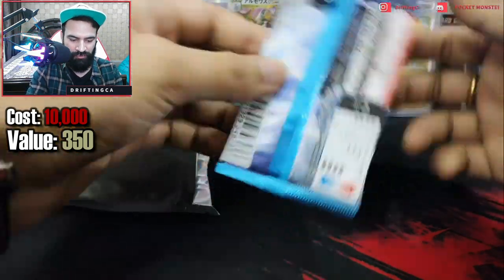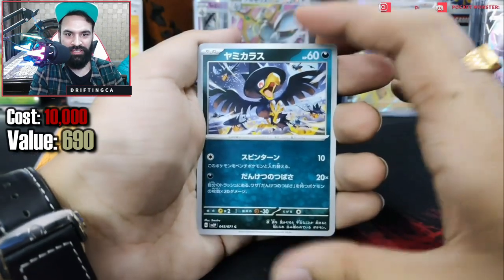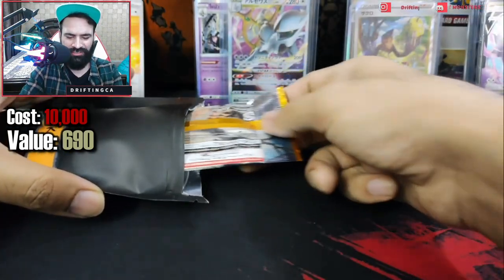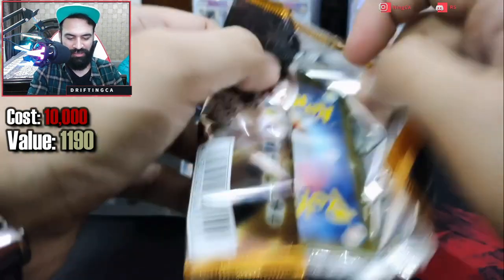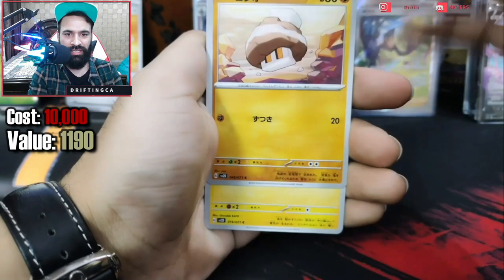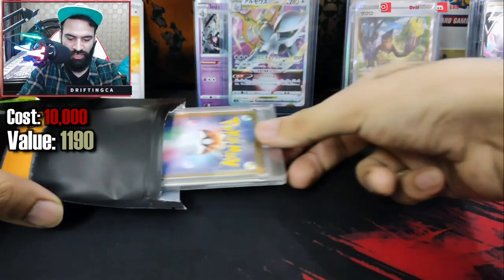Let's reveal the next pack — we got Snow Hazard! Snow Hazard, not Snow Burst — I mixed up both sets. Can we get a Grusha from this? We got Slowpoke, Slowbro, Azumarill non-holographic, Klawf. But we got a secret rare from the Clay Burst pack — can we get an Iono? We have Klefki, Shinks, Noibat, a holographic Jumbopluff, and the last one is paid — so we got a normal holographic.